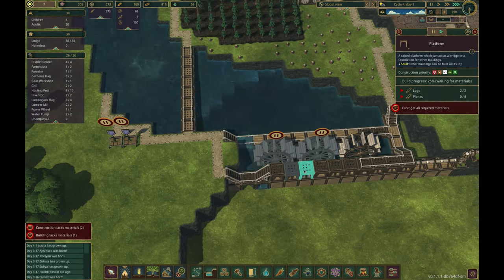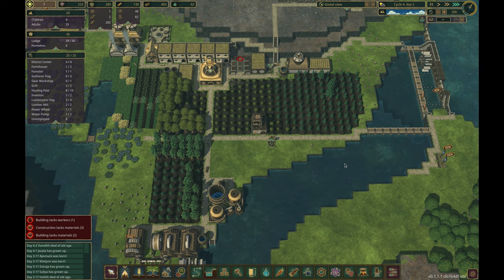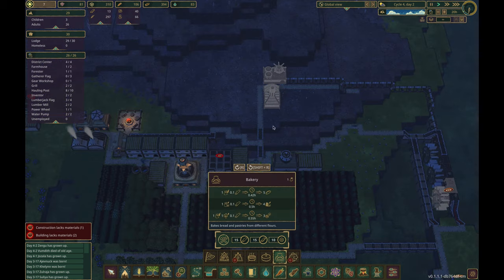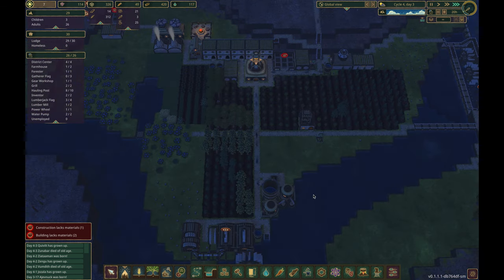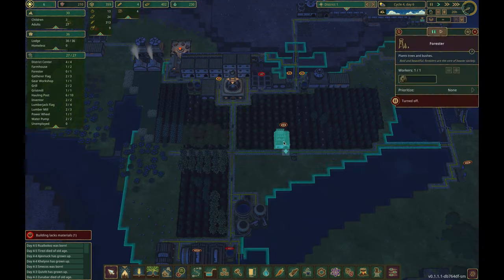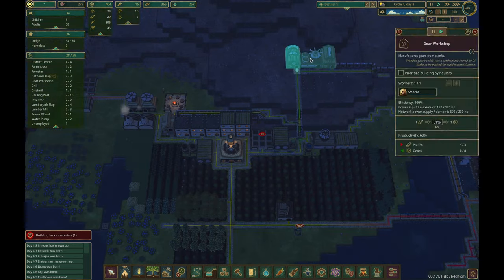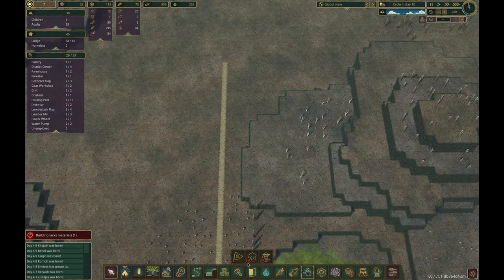We've accumulated a lot of wheat over the past few cycles, and we're filling up the storage. The grift mill will slowly convert harvested wheat into flour for the bakery, which we build next. We need more and more planks. We remove two sections of shaft power transmission to place a lumber mill. We will do this two more times as we expand. We also build another gear workshop in the north area before researching metal scavenging. We start gathering metal in cycle four, so we can have a chance to gather enough for the 300 metal blocks we need for the final monument.